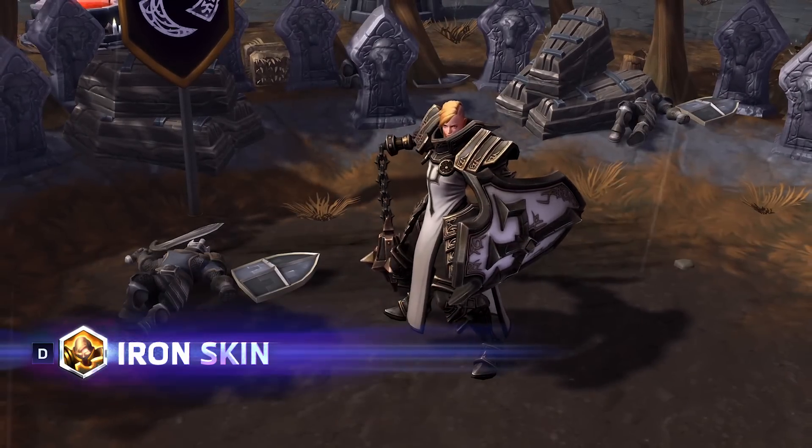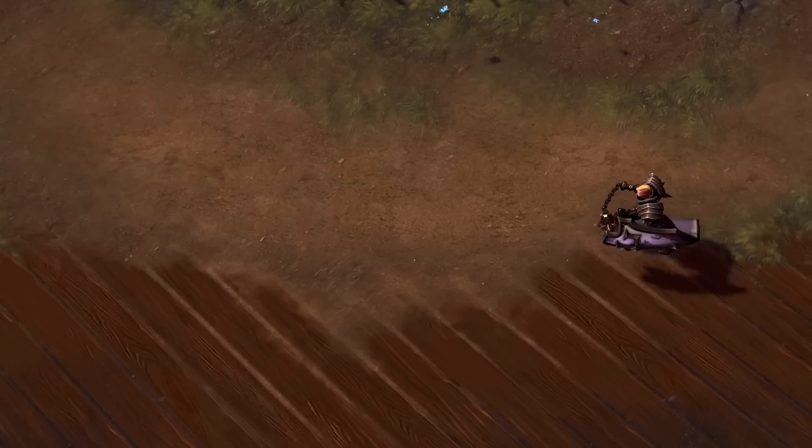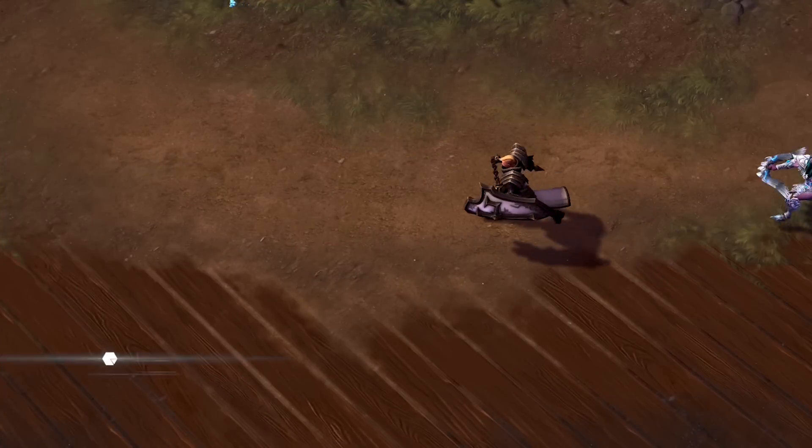Johanna's trait is Iron Skin, a powerful defensive tool. Iron Skin lasts for 4 seconds, making Johanna unstoppable while providing her a shield that absorbs a high amount of damage.